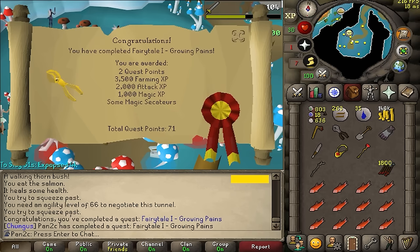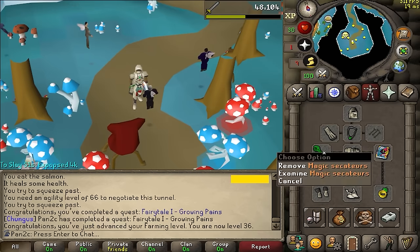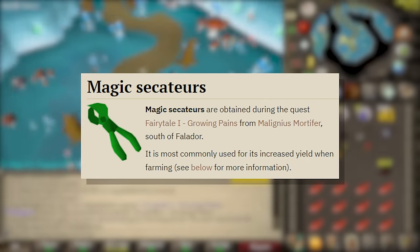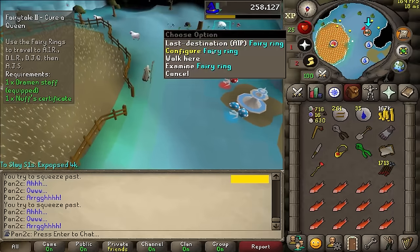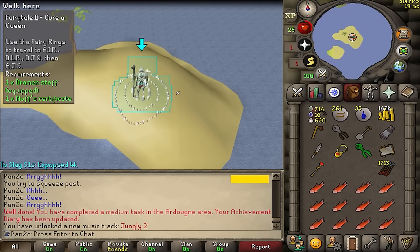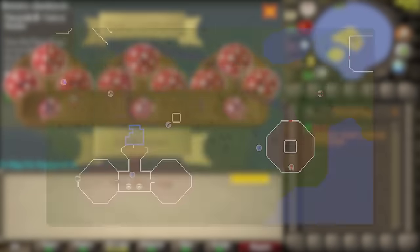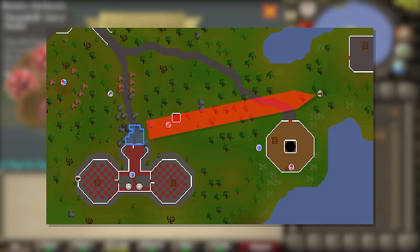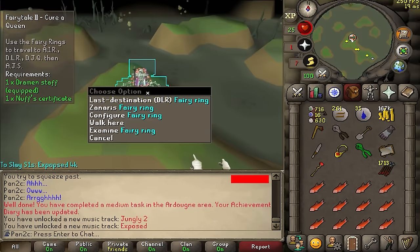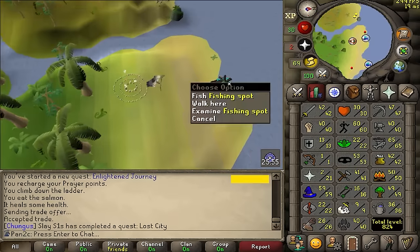Fairy Tale Part 1 complete. Now I just need to do a little bit of Fairy Tale Part 2. We unlocked the magic secateurs, which is actually going to be really good for farming — we're going to get a lot more herbs per crop now. We've now unlocked the fairy rings, which means we're going to be able to teleport to Ardougne using the cape, run across straight to the fairy ring and teleport wherever we need. This is one of the biggest important teleports now unlocked on my account, and I'm about to get energy potions as well — which is huge.